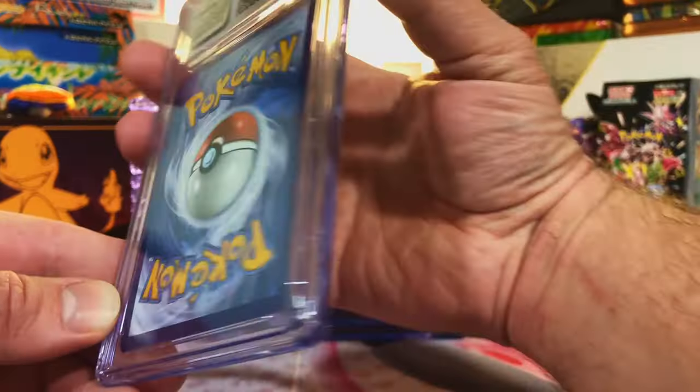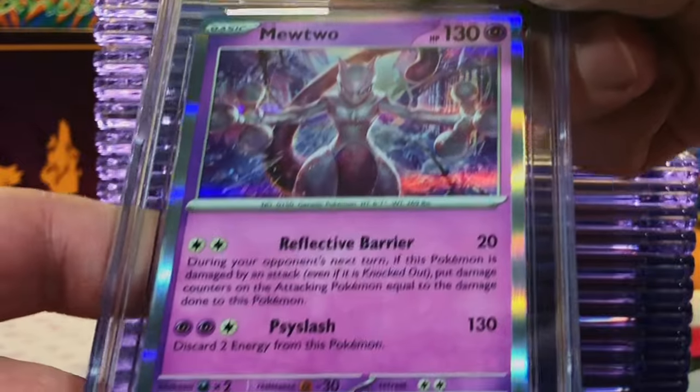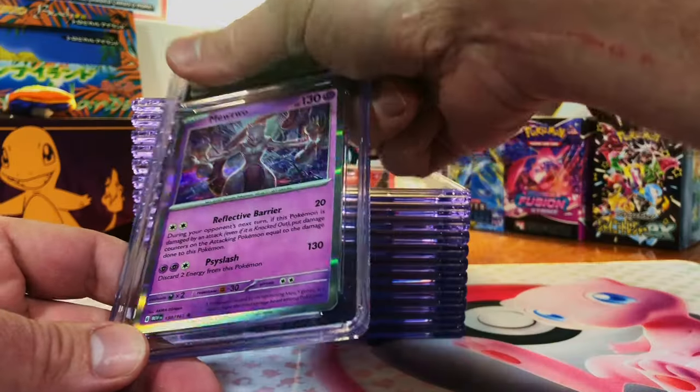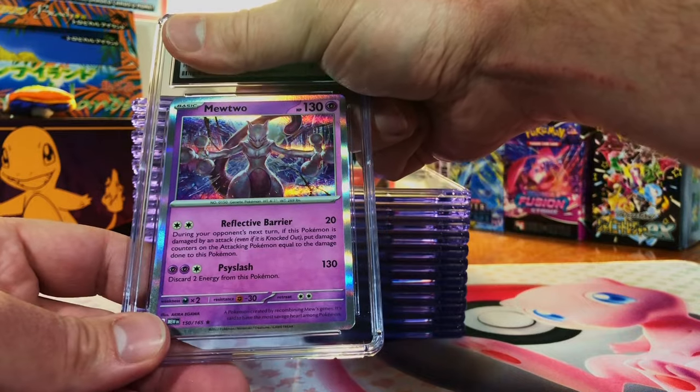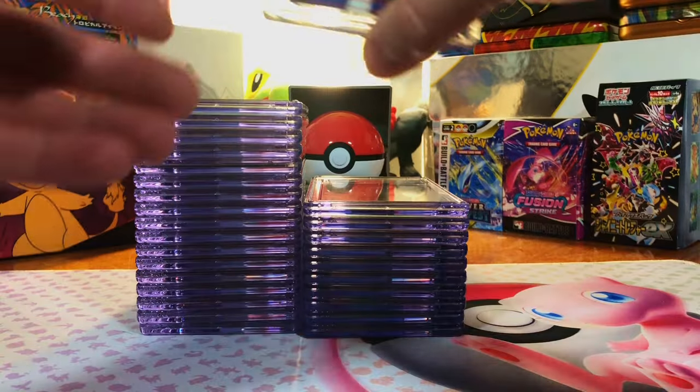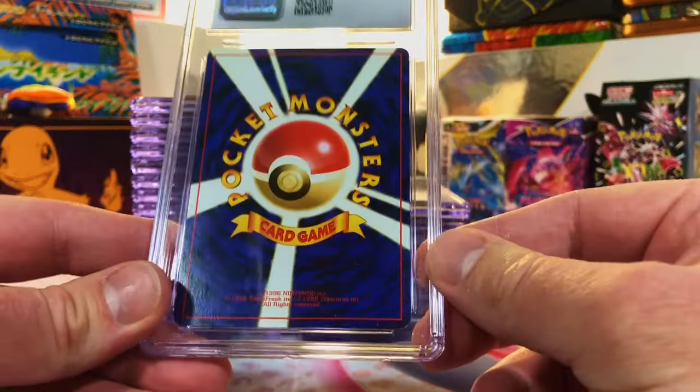Some whitening, nothing crazy, centering's great. The Mewtwo Holo from 151 — centering's good. I'm getting 10 on this one. Come on. There we go — Gem Mint 10. Man, this is wild.